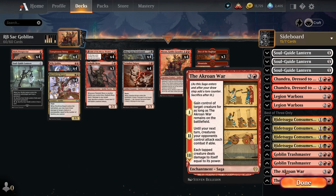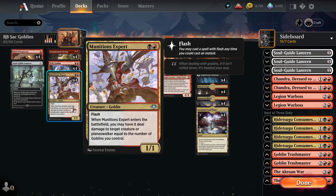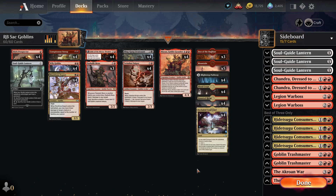Finally, two copies of The Akroan War, predominantly here for the Auras matchup. Even though our deck has good interaction, not all of it lines up perfectly against Auras - their creature can get so big it outscales Munitions Expert and Twin Shot Sniper. The Akroan War gives us a trump in that matchup - we can steal their biggest creature, force all their Esper Sentinels and Saviors to attack, get in with their creature, and finish the opponent off. It can also be nice against any aggressive decks running bigger creatures. That's the deck - I've been really impressed with it and it's been so much fun to play Goblins again!